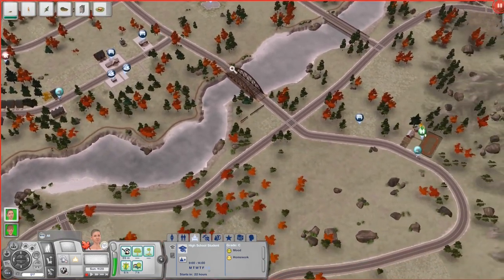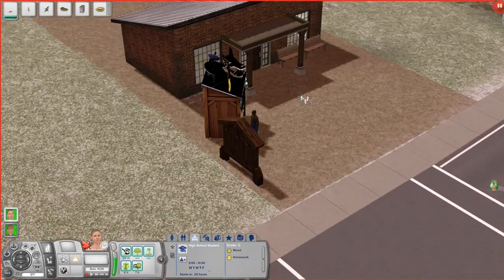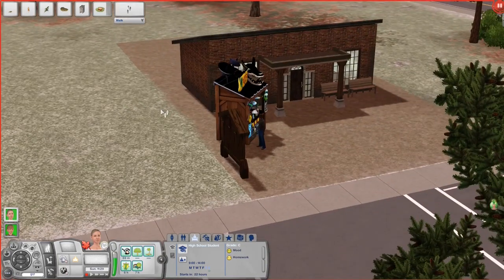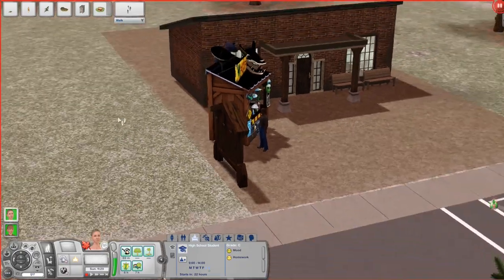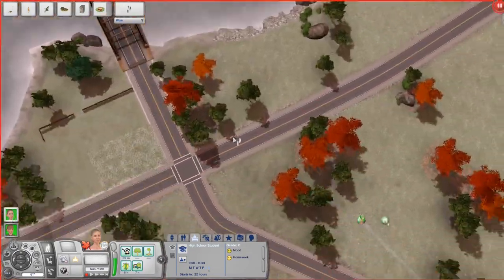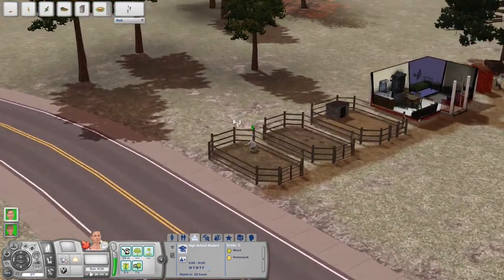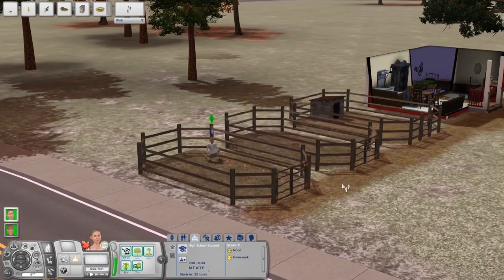Okay, the walk is not going to be so far — only here. I don't want her to use the taxi and spend our money. Also, we don't even have enough money for a taxi.